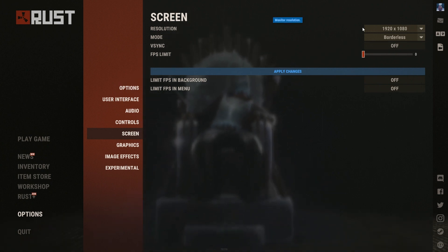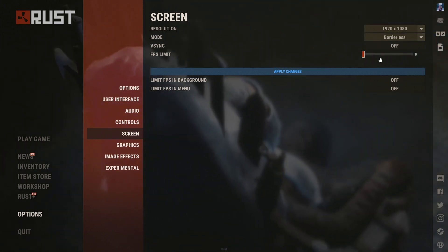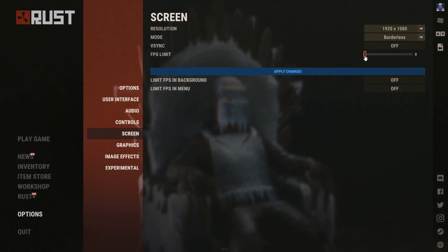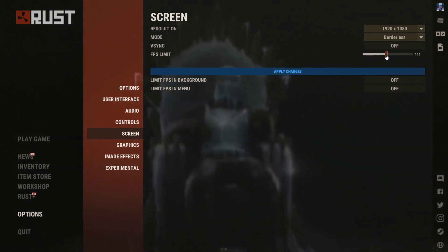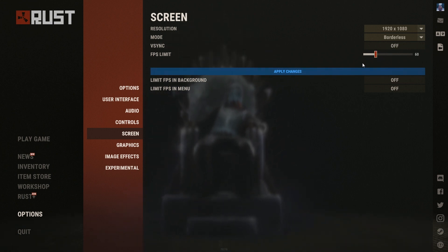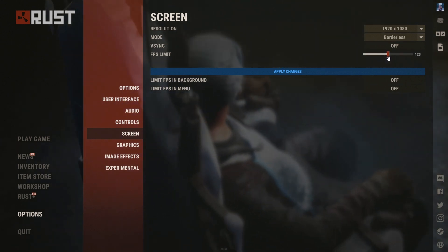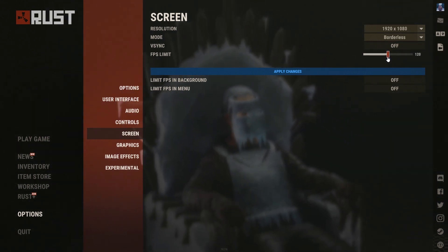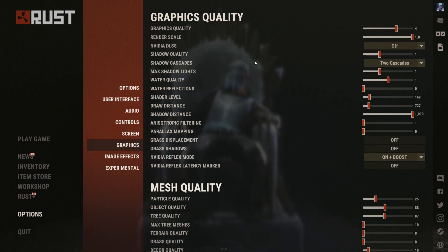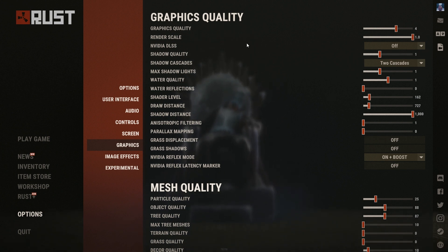Then we have Screen settings. I'm running 1920 by 1080, borderless, V-sync off, and FPS limit at 0 because I have a high-end PC. If you have a mid or low-end PC I'd recommend capping it at 60 or 120 depending on your screen's refresh rate.